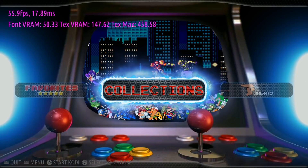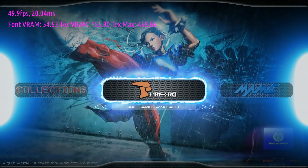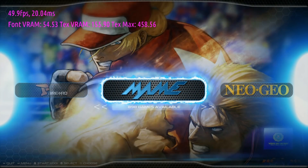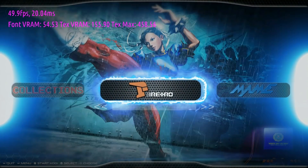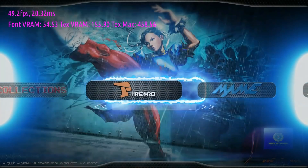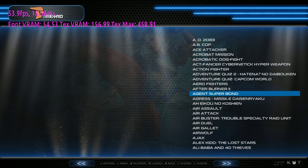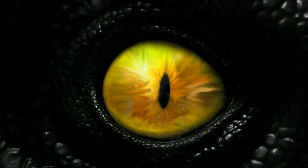Libretro and MAME do share some of the same titles — 1,448 total, with 898 in MAME. So if a game doesn't work with the Libretro core, try it in MAME. For example, Alien Storm — a great game — will run in Final Burn Alpha but will not run in MAME.